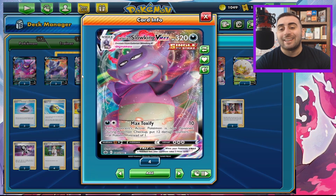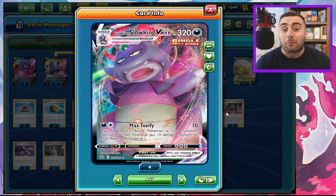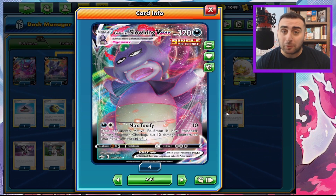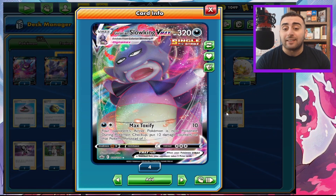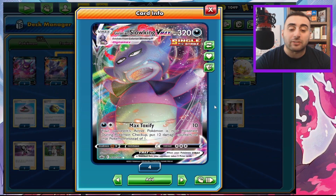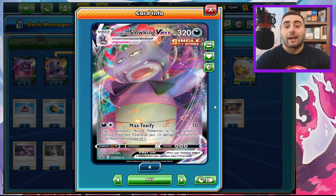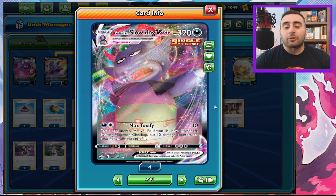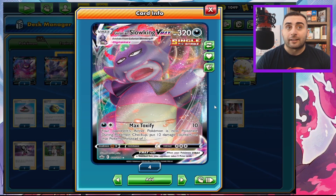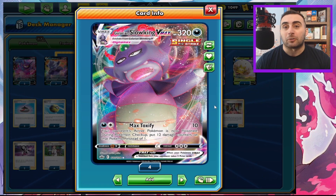The main focus of the deck is Galarian Slowking VMAX — 320 HP Dark Type Pokemon, Single Strike — and it has the one and only attack, no ability: Max Toxified, which does 10 damage and your opponent's active Pokemon is now poisoned. You put 12 damage counters on instead of one during Pokemon Checkup. With two energy, you're doing 130 damage and then an additional 120 damage the following between turns.